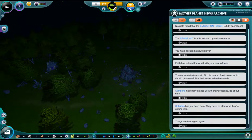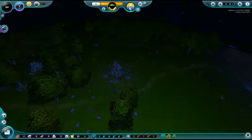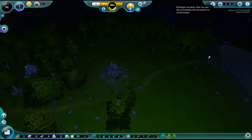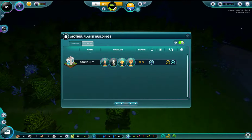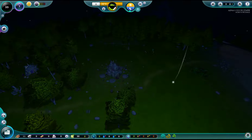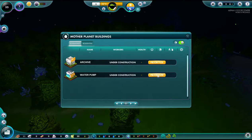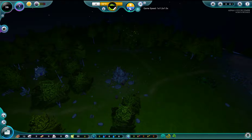They have no idea what they're getting into — ain't that the truth. One stone hut with the babies. Gotta wonder what these two are going to do because we've got an Adam and Eve start here going. Oh, you know what, we're going to prioritize this. It doesn't show anything that it's prioritized. We're going to speed it up, because I'm really sick of this nighttime that I can't see.